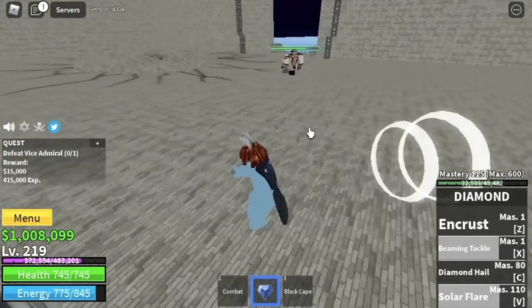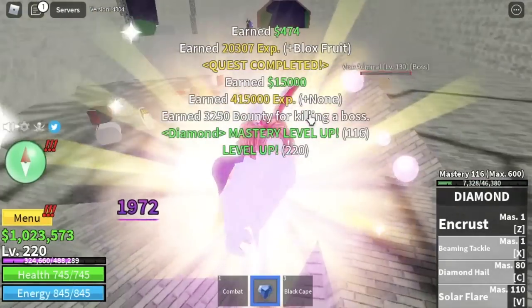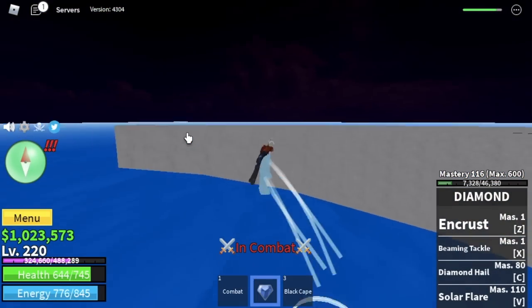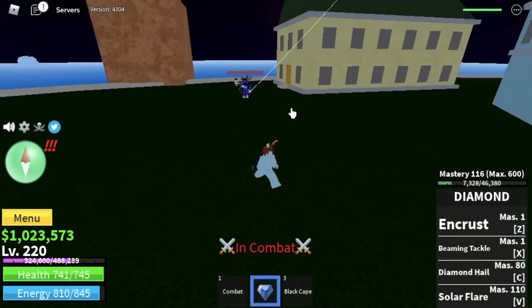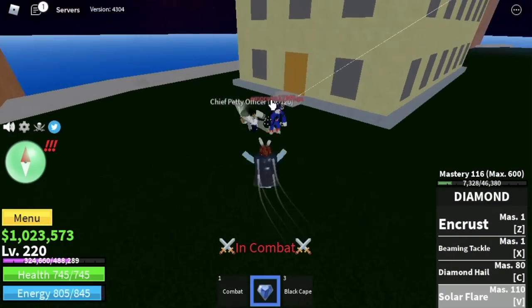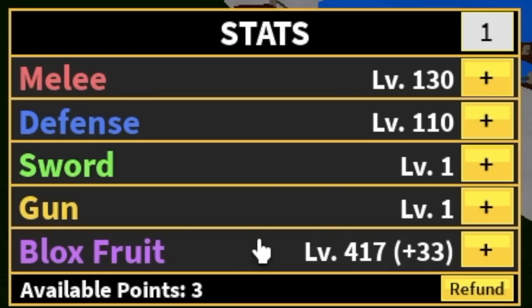Go back to grinding. Our goal here is to reach level 220. We have a visitor — I hope he doesn't interfere with our grinding. He's just there watching. So we're just gonna defeat this and reach level 220. While we are putting some stats, he started attacking us. Good thing we unlocked all our skills. He's using the strength route, so we're just gonna use the buildings and lure him until he makes a mistake. I can call this a noob-to-noob fight. Stat check before we move on: melee 130, defense 110, box fruit 417.